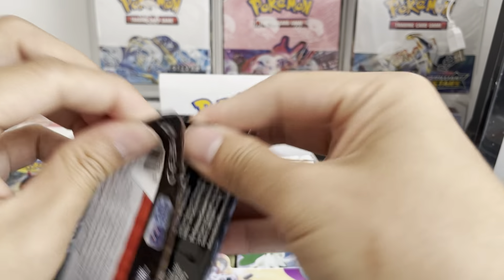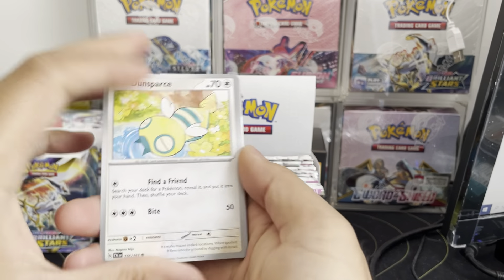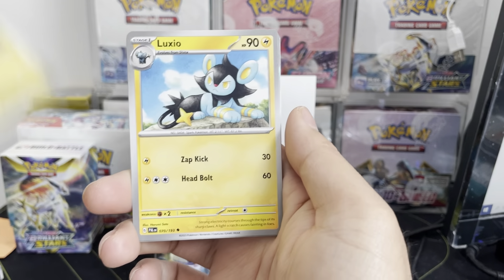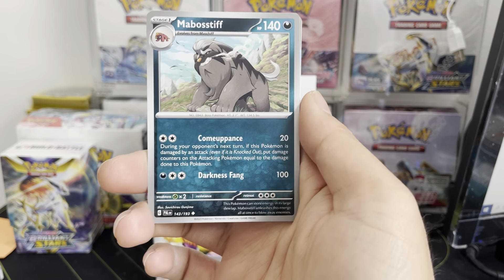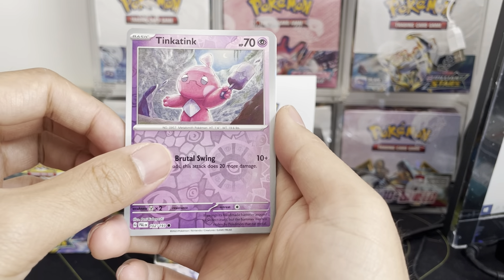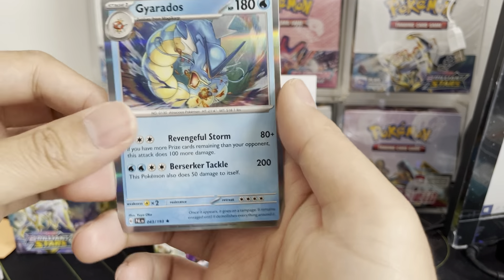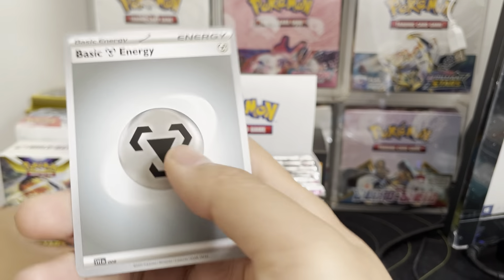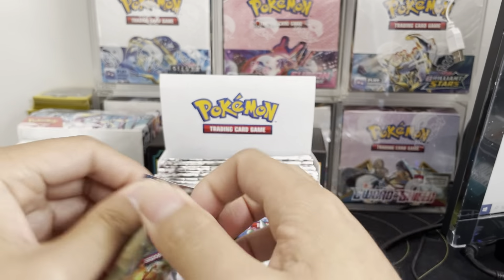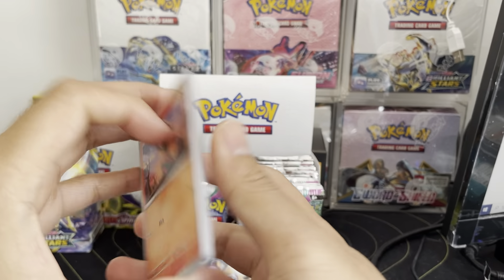We're only slow rolling the first half; the second half will probably speed up. Sparks again. Hopper. Paldean Wooper — nice art, annoying badge. Luxio. Do you like the gray borders or do you miss the yellow borders? Pupitar, Tinkatink, Luminous Energy, and a Gyarados. I actually really like that holo, so I'm putting that on the side. The Wigglytuff as well — it's a nice art for a holo. People don't care about the holos, but I like the art.